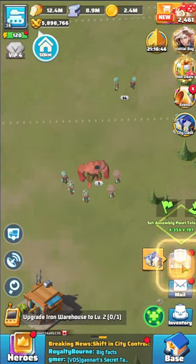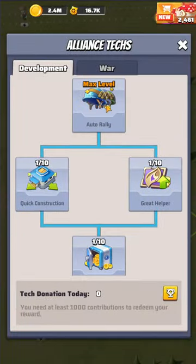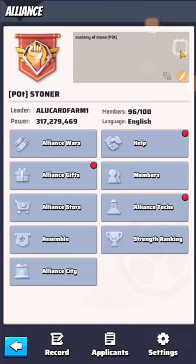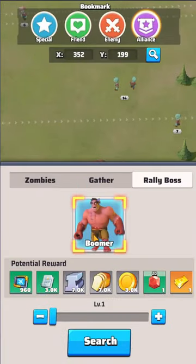Now before I demonstrate this, you're going to have some interesting things happen. In your alliance tech you have what's called an auto rally, and this is one of the first skills you get. This auto rally automatically joins offline members to your rally within 60 seconds — one minute, it will do this. The idea here is that you do not want your rally to complete. You want your rally to fail.